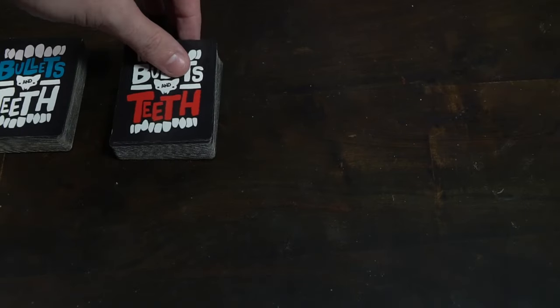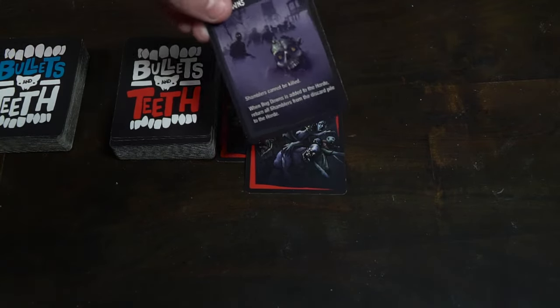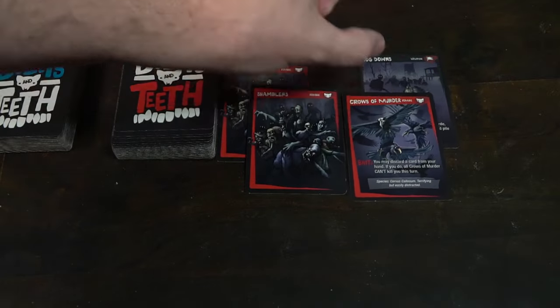The only player who can be eliminated is the bait. On your turn as bait, you can play multiple cards of the same color or combo different colors. If any monsters are left that can attack you at the end of your turn, you're out. Non-bait players draw a bullet card, add a teeth card to the field, then play one card — either helping or hindering whoever's next to be bait. Survive as bait and the token passes right; play goes left.